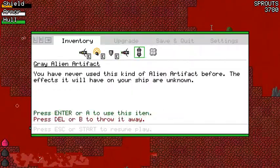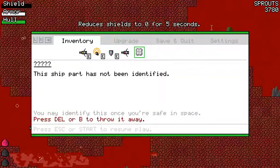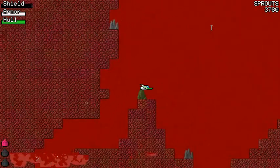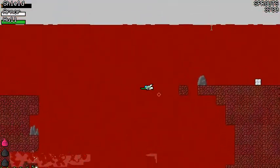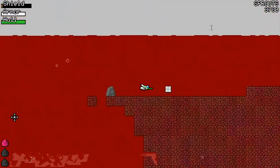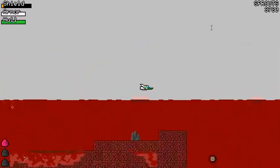Let's see if I have anything that does increase shield regen. Nope. Oh, that's terrible to happen in lava. One thing that Steven was also saying is he really wanted there to be different mechanics on different types of planets to make you actually think about what you're doing.